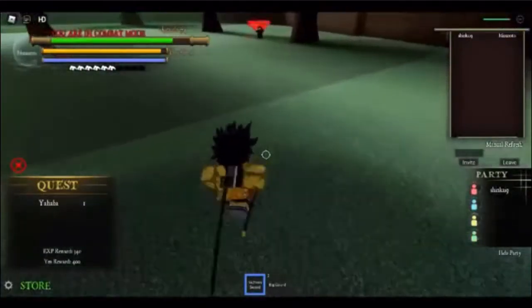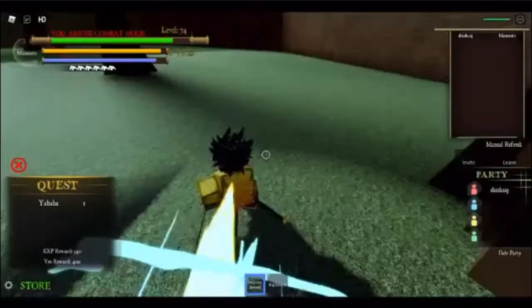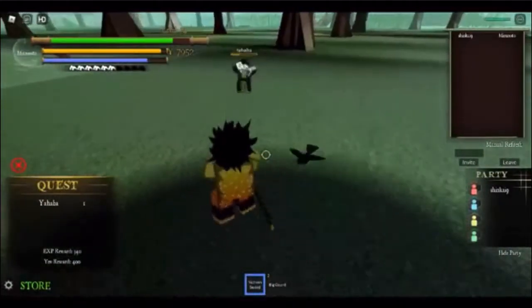When arrows arise from Yahaba, that attack is a tracker, so depending on how far you are, that determines the amount of time you will have to block the attack.